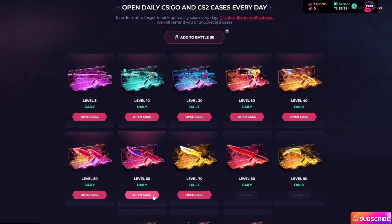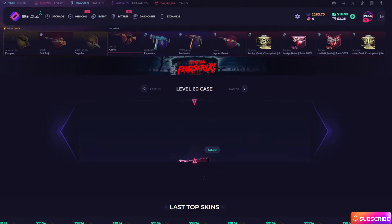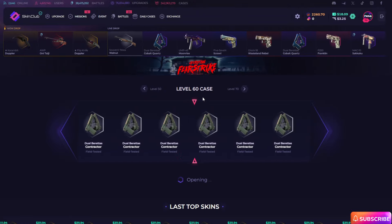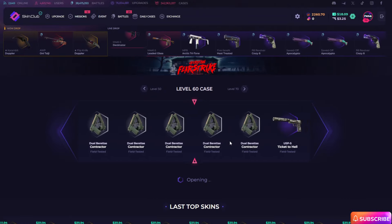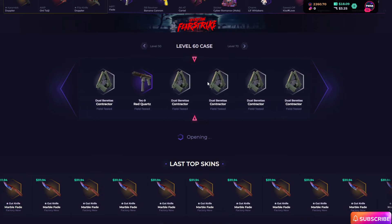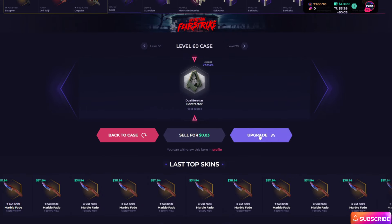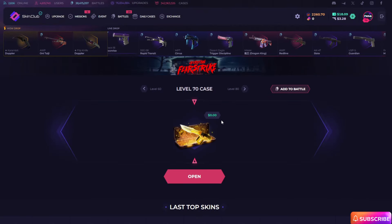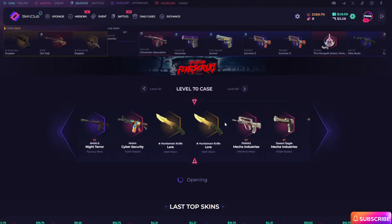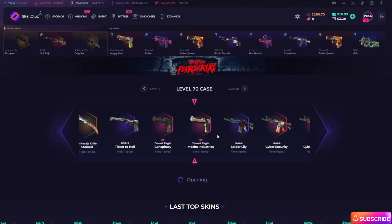First, I can open the Level 60 daily case — come on guys, give me a good item. So low chance in here, really so low chance. Maybe it's one chance — come on. Last level free case in here guys, Level 70 — come on, it's a good free case really.